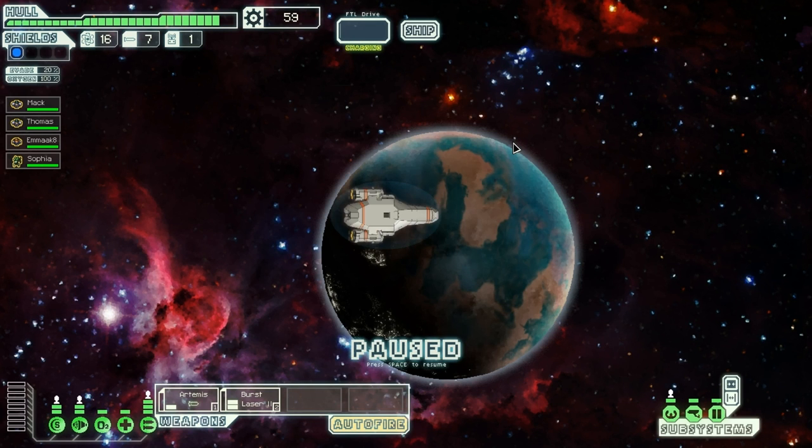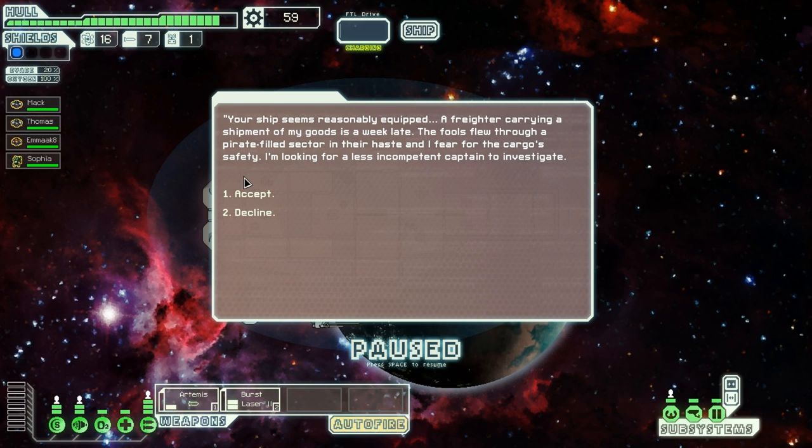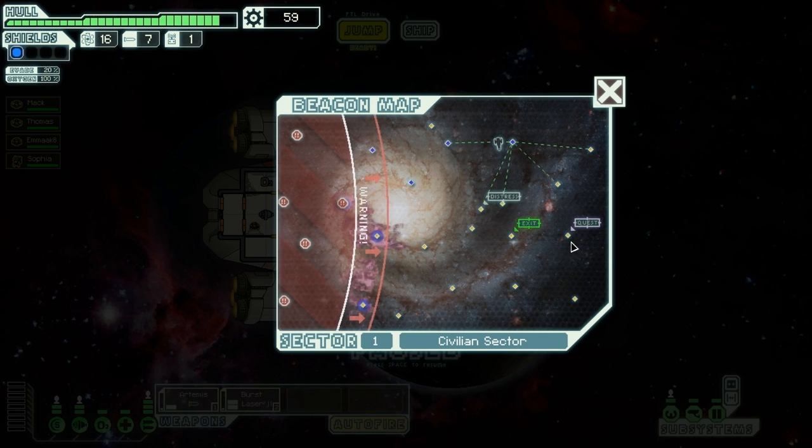Oh shit, I was going to go to the distress signal, wasn't I? I'm too late for that. You arrive at a populated sector — one merchant seems to be mass broadcasting a request for a mercenary ship to aid him. Shall we respond? Yeah, we can be a mercenary ship. A freighter carrying a shipment of goods is a week late. The fools flew through a pirate-filled sector, and I fear for the cargo's safety — I'm looking for a less incompetent captain to investigate. Look no further than Captain Storp Vader. I will accept your offer. Here is their last location — added a quest marker to your map. Fantastic.